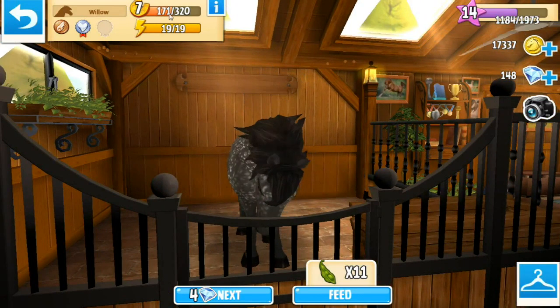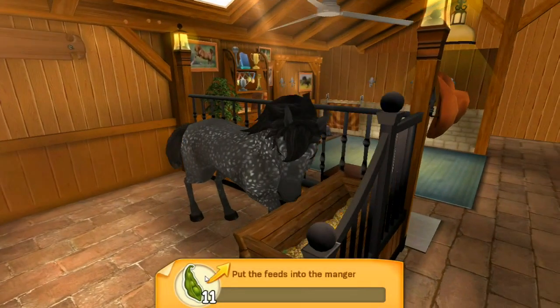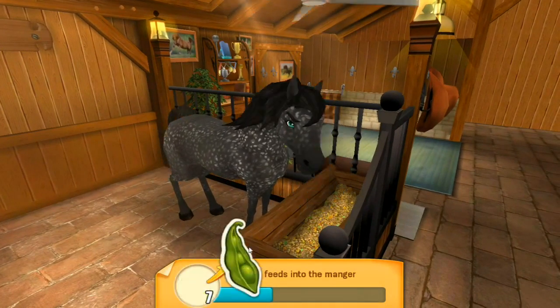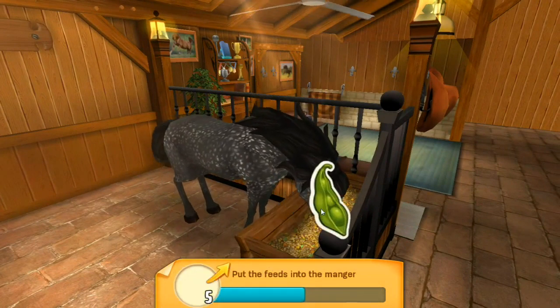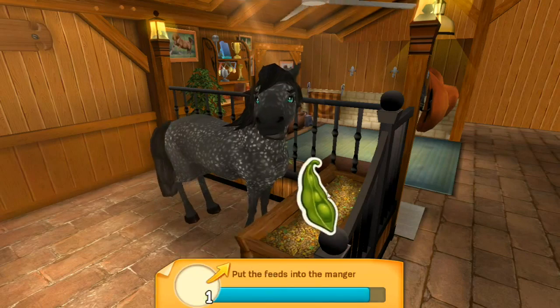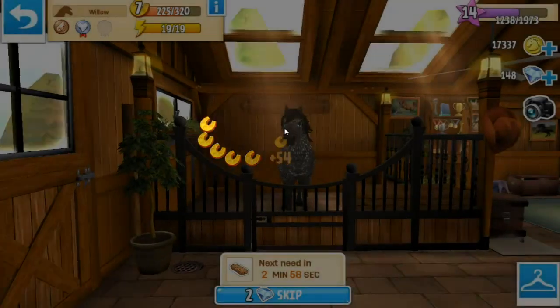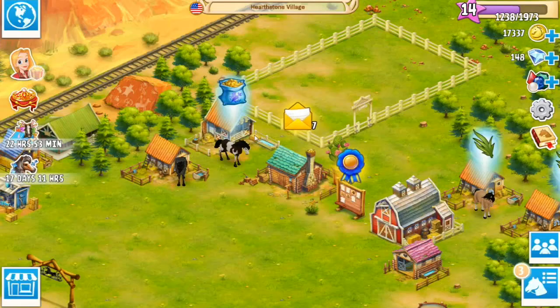And then we have our beautiful girl — our lovely Rocky Mountain horse Willow — and she is getting higher and higher on the levels. She's really good at running the new steeplechase we have in Australia, and it is a very challenging, very exciting steeplechase. I'll be showing you guys that in just a minute because the Australian steeplechase is something completely different from the others we've done. She's a happy girl!